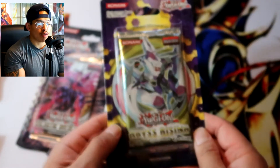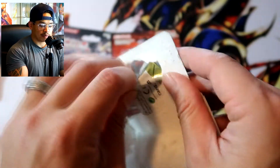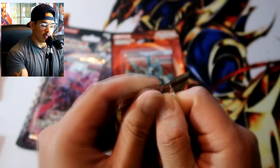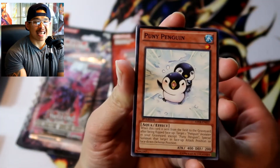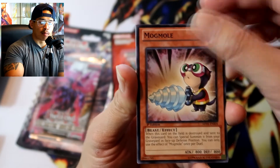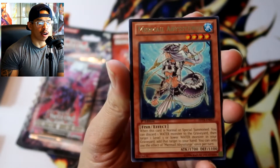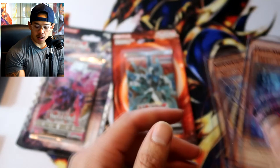Back to Abyss Rising — no pulls so far, we need to break this string of bad luck! That was not a good way to pull the pack out of the blister — hopefully we didn't damage the cards. Starting us off again: Puny Penguin, Planet Pathfinder, Electromagnetic Bagworm, Magmo, Mermail Abyss Turge, and behind that Deep Sweeper. Nothing out of here. Mermail Metasingling, Hermit of Prophecy — last two packs, last two chances!